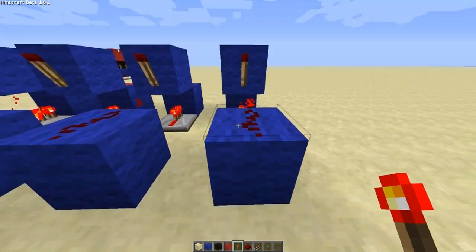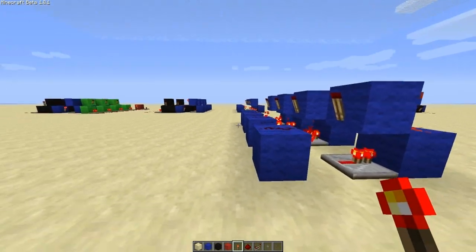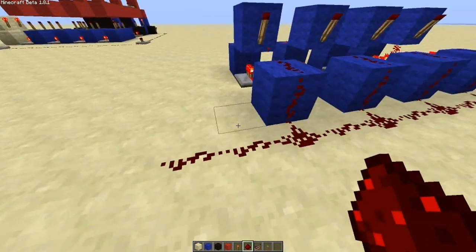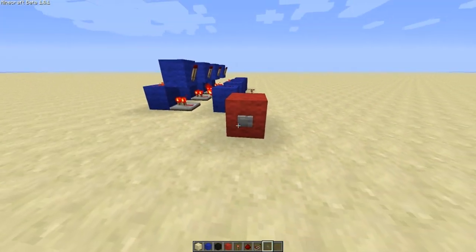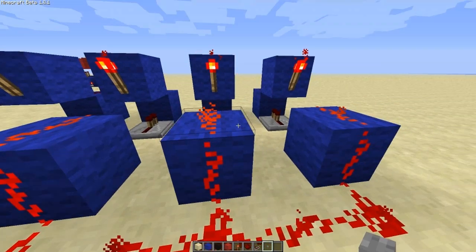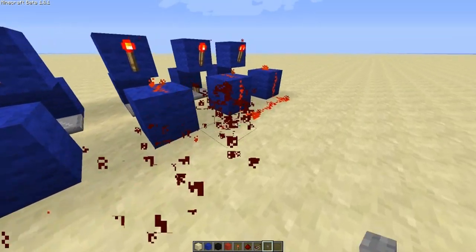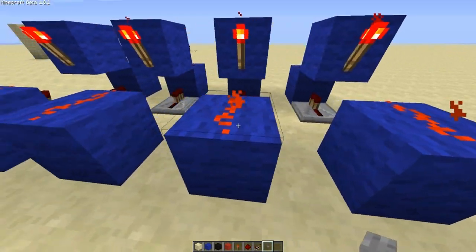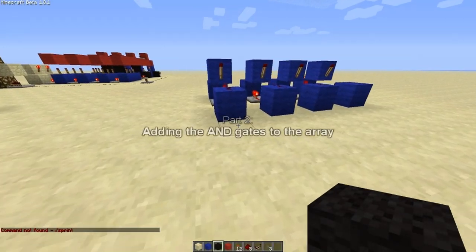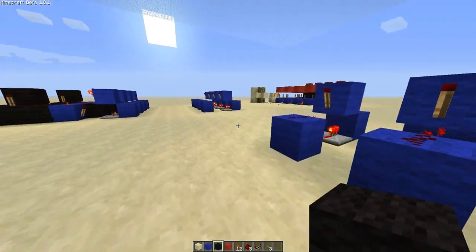You've got all of the latches with a gap in between, running out in a line. Currently if we used one button to trigger these in order, we'd actually set them all off at once — which is not what we want. We want this one to go, then this one, then this one, then this one on every button press. To do that you have to put AND gates in between each of the latches.